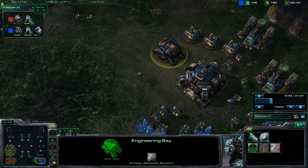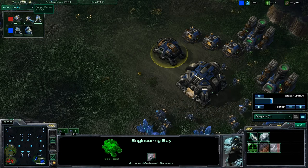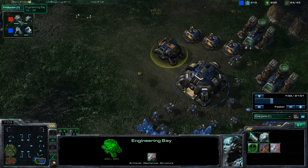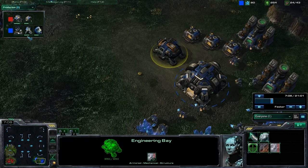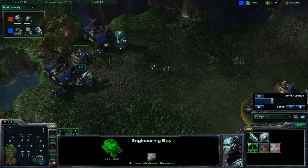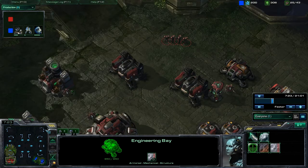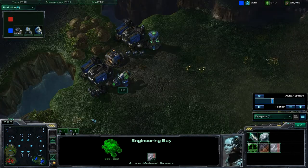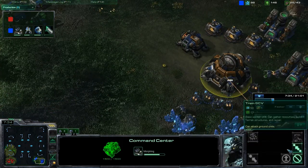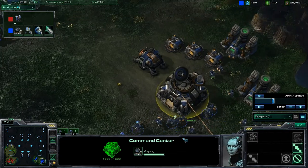Engineering Bay - not really researching anything right now. He has Combat Shield coming in. I have two more Marines and a Supply Depot. I always have a tendency to forget what color is what. I'm starting to feel a little better - it's been like two days. Hopefully this commentary is a little more lively than the other one. No coughing so far, I took my medicine. But that's not important. I'm getting my Command Center out right now because I love scanning people - it just pisses them off so much.